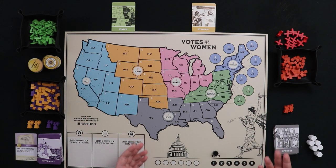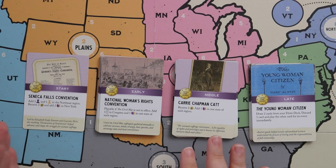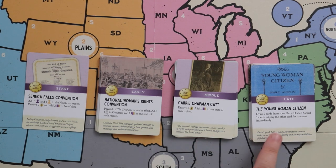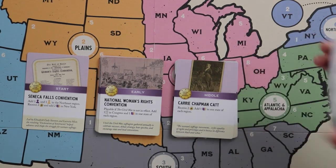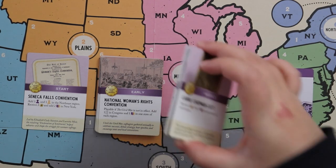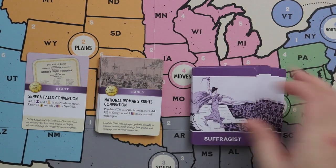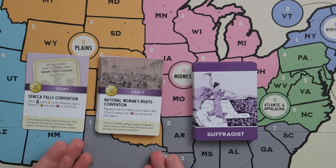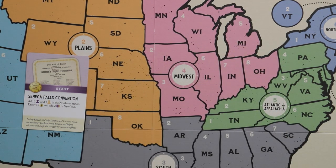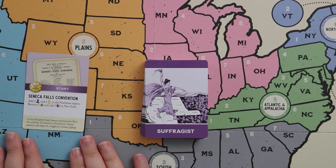Let's look at how to set up the suffragist deck. We have a start card and early, middle, and late cards. To construct the deck: take the late cards, shuffle them, place them at the bottom. Then shuffle the middle cards and put them on top of the late cards. Then shuffle the early cards and place them at the very top of the deck.